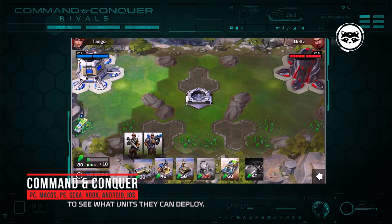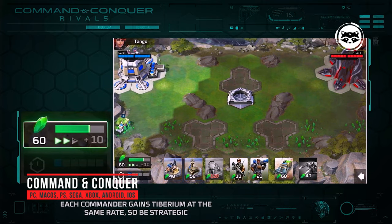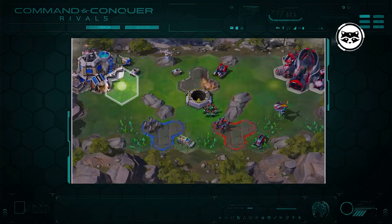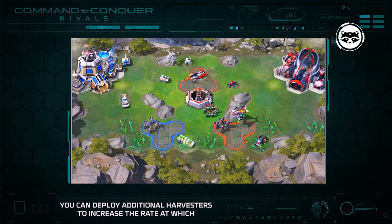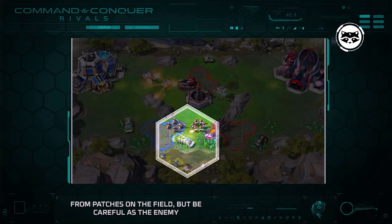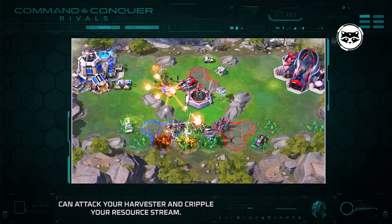Command and Conquer Remastered is a re-release of the legendary strategy game Command and Conquer and its offshoot Red Alert. The addition includes improved graphics, redesigned multiplayer and other mechanics, as well as all previously released add-ons. These strategies were a role model for other developers — they include all those elements that are now classic: building a base, hiring units, mining resources around the map, and real-time battles. Remastered will allow not only veterans to remember the old days, but also newcomers to touch the classics.